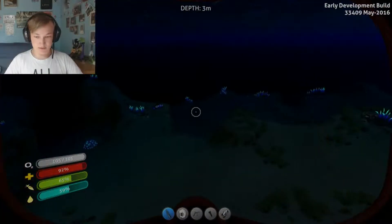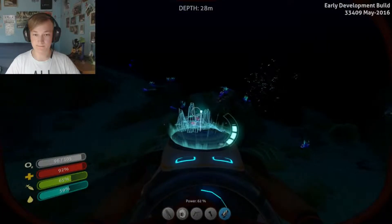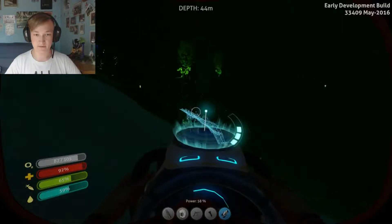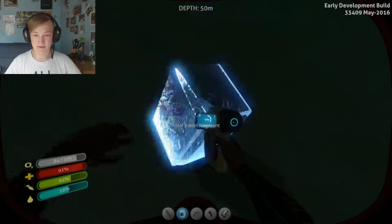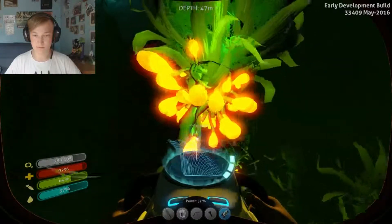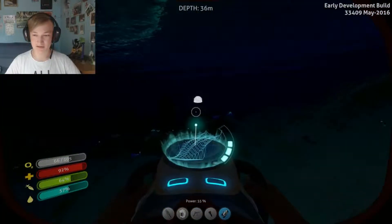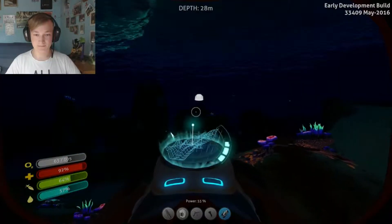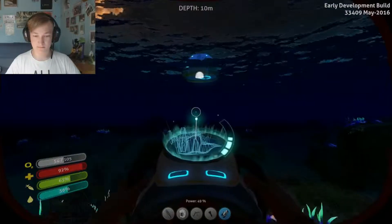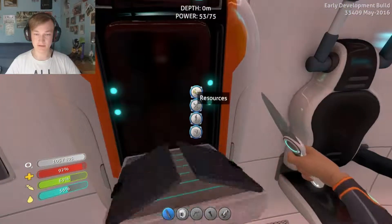It's dark already. Okay, at least it's not that far we have to travel. Solar panel - we already have the solar panel. We don't have two titanium. Only need one more. I already used more than 50% of the power on my sea glide. Really? That's crazy.